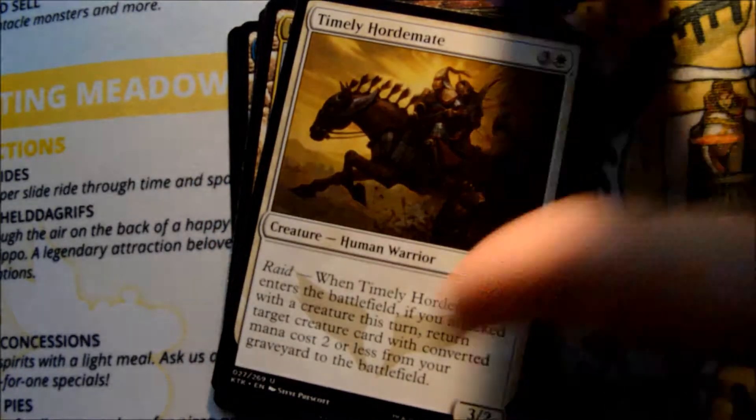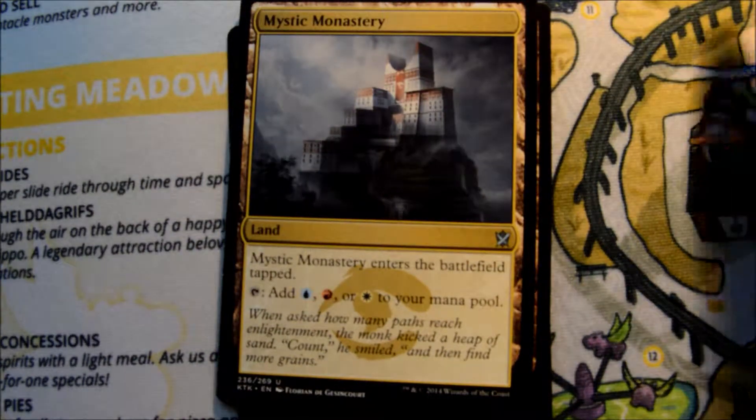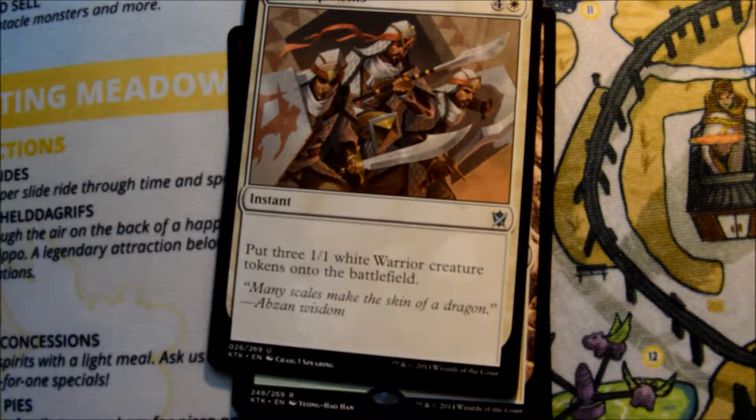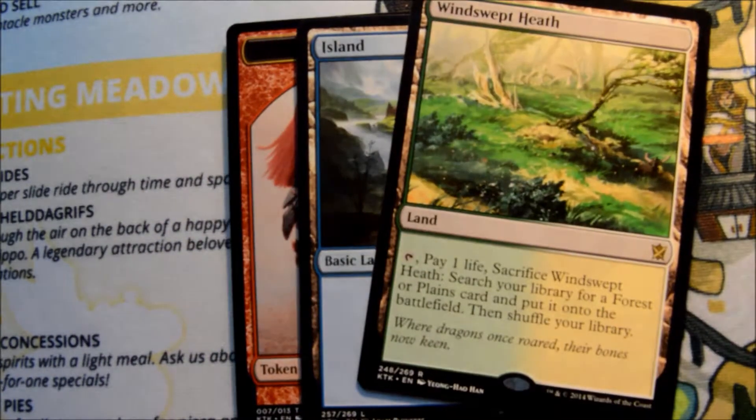There's a Treasure Cruise. Our first uncommon is Timely Hordemate, Mystic Monastery, Take Up Arms, and our rare is a Windswept Heath. Awesome — got a Fetchland.